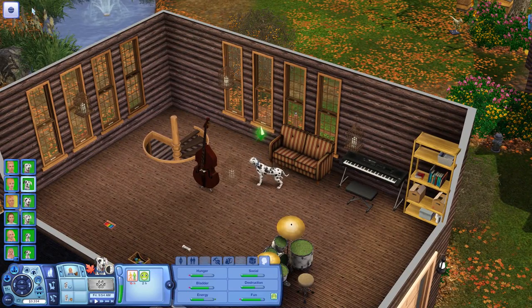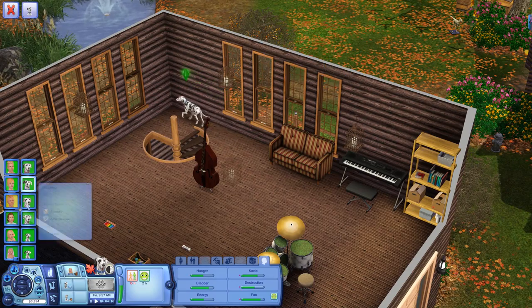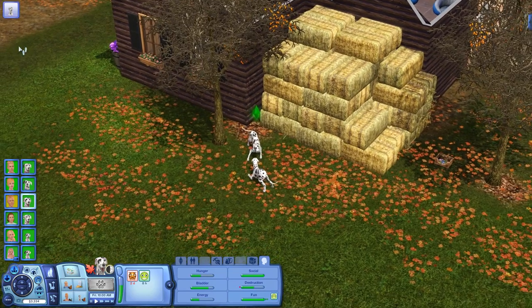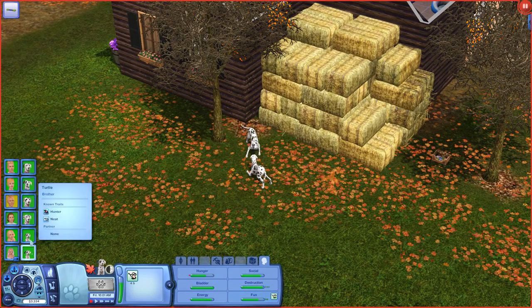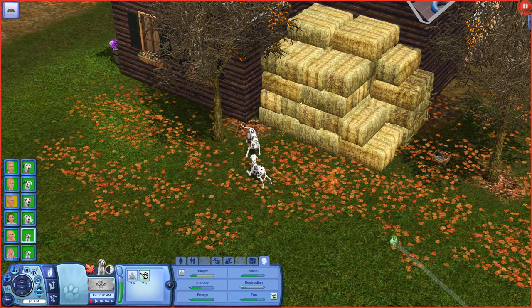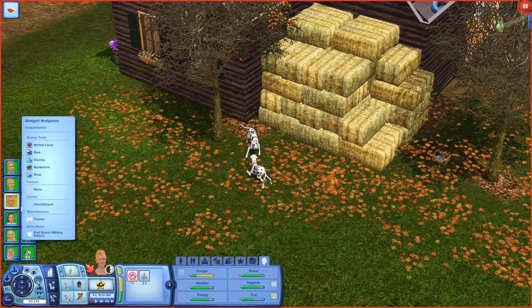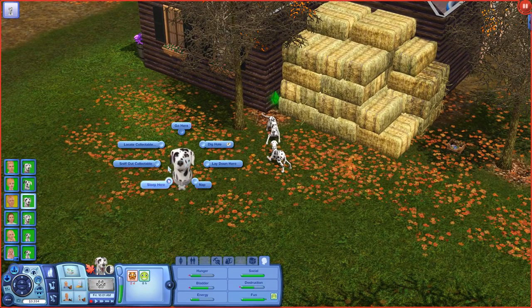How's Pongo doing? Pretty good — he wants to go chase a ball. We're gonna have him sniff out some collectibles because he's almost to level 10. Rolly's playing with his brother — dang it, Rolly now you have fleas too. That's three animals with fleas! One, two... I've got flea infestations knocking back my points the most — it's terrible.